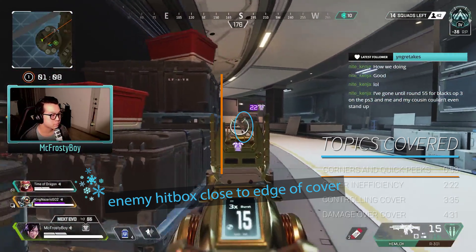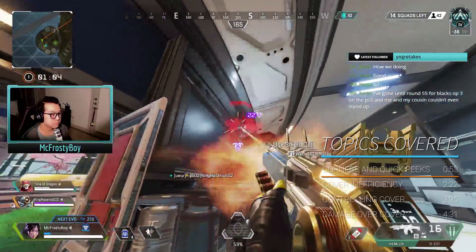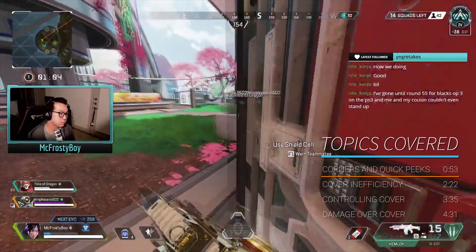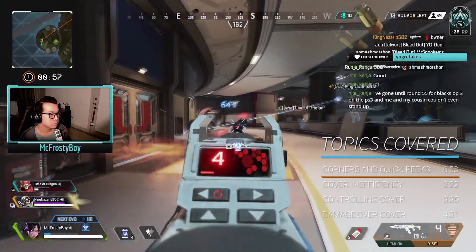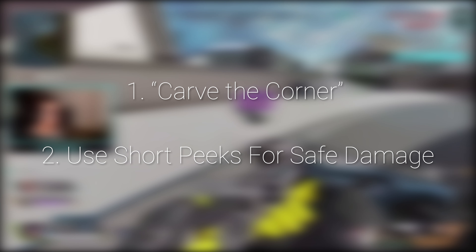This minimizes the distance of a flick if I see the enemy and makes it easier for me to quickly dip back into cover — which is exactly what we do once we realize the Horizon has a Devotion. I start looking for another quick cover peek, since strategies focused on chip damage over multiple short peeks are more effective against weapons like the Devo and the Havoc that need to spin up over time. When my teammates round the corner, this angle becomes even stronger as it creates a crossfire opportunity on the weakened Horizon. I once again carve the corner but find the Bloodhound first and focus on them. The two pieces of advice here are: one, carve the corner to safely open angles around vertical cover, especially if you don't know what's on the other side; and two, use multiple short peeks to get chip damage against weapons like the Devo or when trying to fish for safe damage.